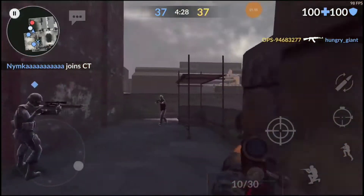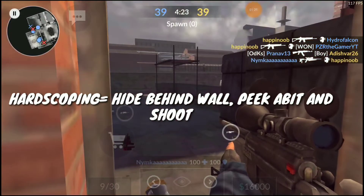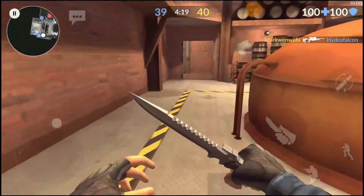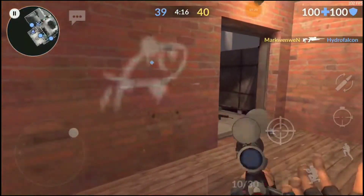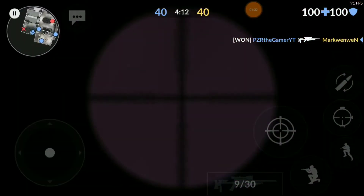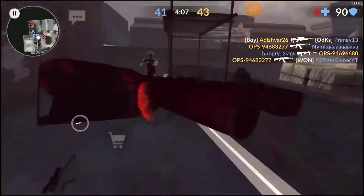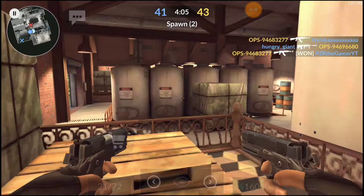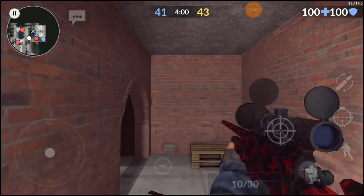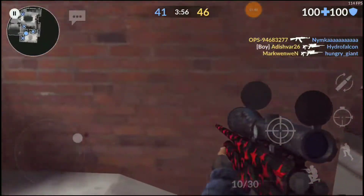For every sniper who is a pro right now, back in those days we actually practiced something called hardscoping. If you guys don't know what hardscoping means — it's very very simple. You just camp behind a wall like this, you see the enemy, and then you can just kill the enemy right there.